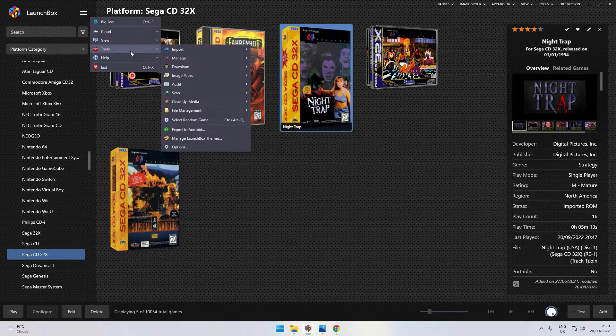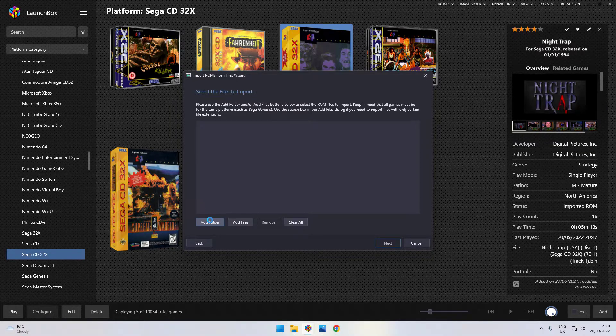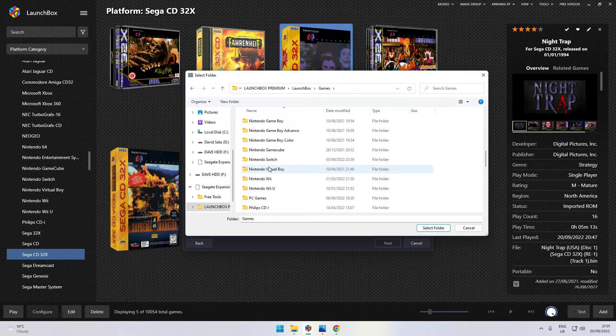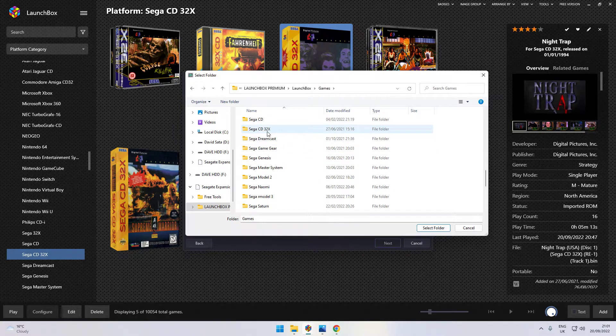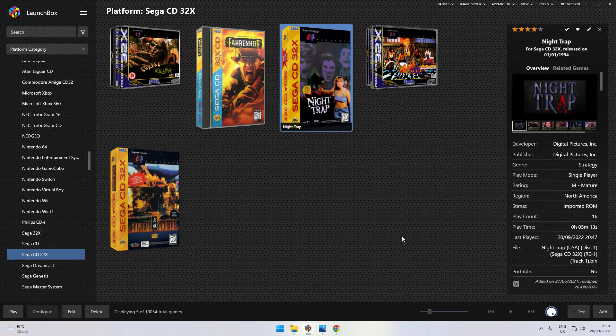Now you need to add your ROMs. Most of you probably know how to do this: go to Manage, then Import ROM Files, click Next, add a folder, and find where you're keeping the games — remember the name, Sega CD32X or Mega CD32X. Select the folder and it'll walk you through the rest. You don't have to change any features from there — just click Next through the steps, handle the metadata, and you'll end up with your games imported.